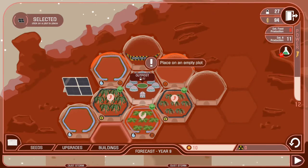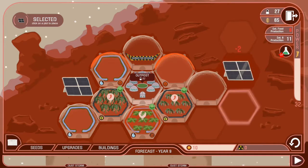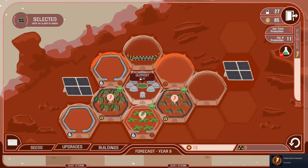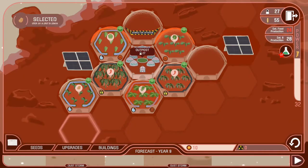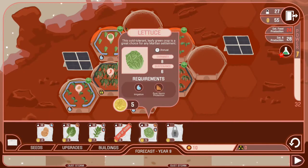The buildings you make require power, which you can produce with solar panels. You start with six plots and slowly expand outwards, paying more for each layer further away from the outpost. As the outpost grows, it can expand into your plots, so you can end up losing some upgrades and space to grow crops.